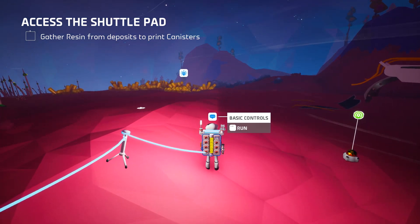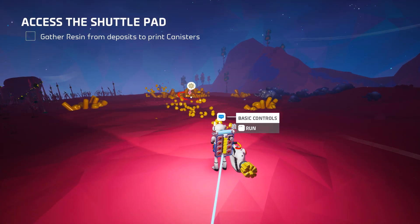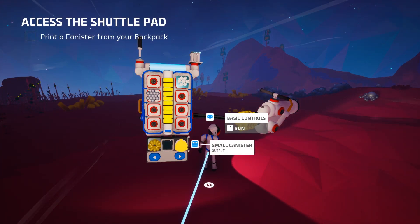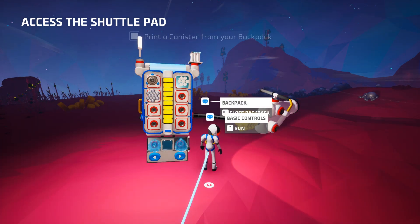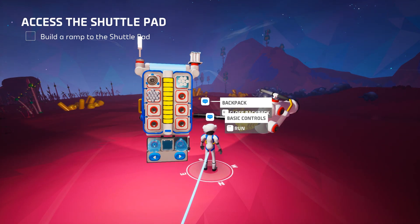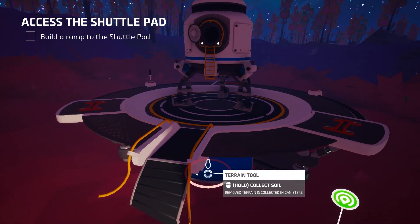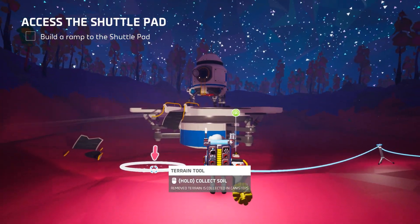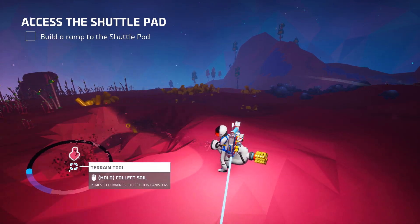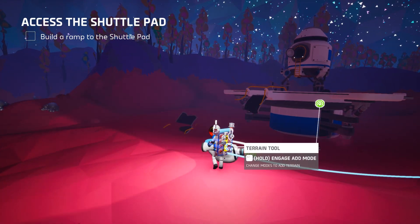Gather resin deposits to print canister. Small canister — printing that canister. The canister is used to hold stuff, soil and oxygen I think. It wants me to build a ramp to the shuttle so that I can get up there, because the ramp is broken. We're going to get some of this dirt, some of this terrain I guess they call it. It's good enough... no it's not. Now it's good enough.